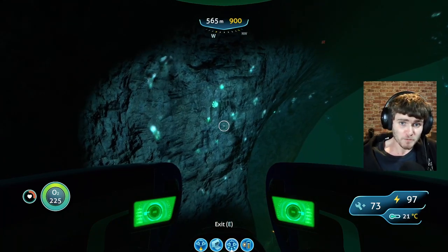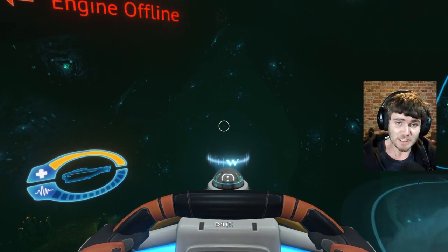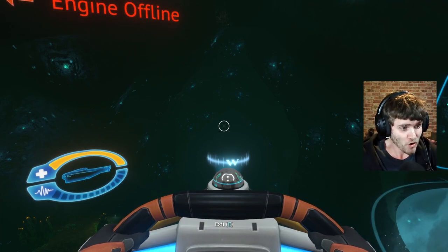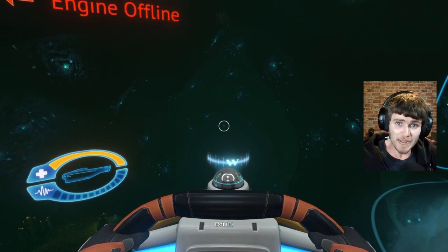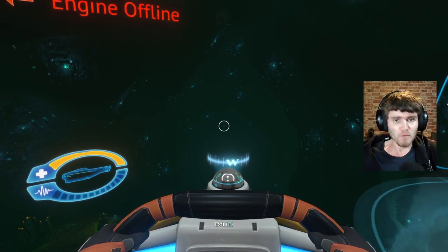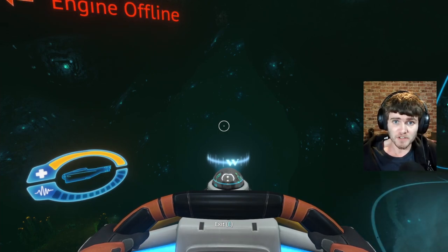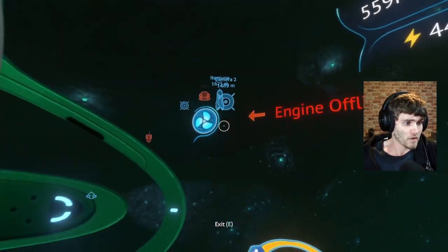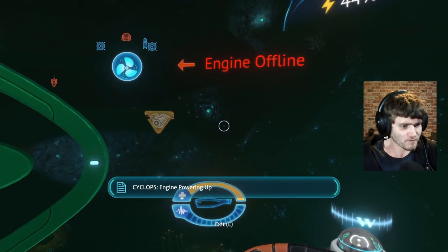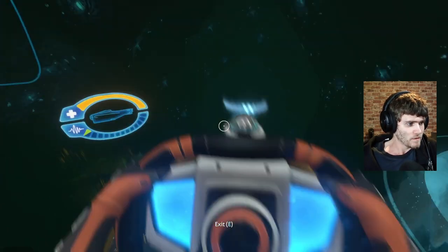We're now on board the Cyclops and we're going to continue going down. One of the things you will encounter down there is a ghost leviathan — it's a pretty big fella and it probably will attack you, but you're going to be past it in a matter of seconds, so it shouldn't stay on you for that long. Let's fire her up and continue down.